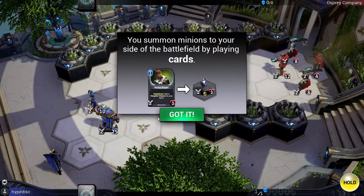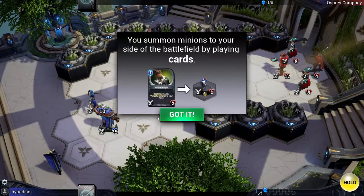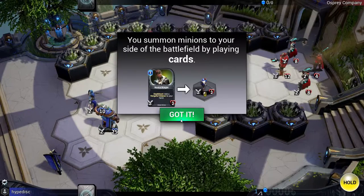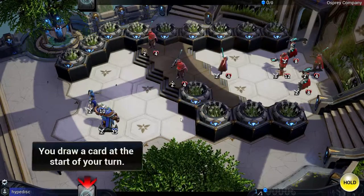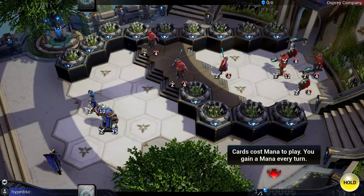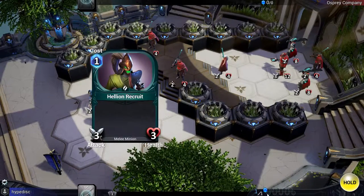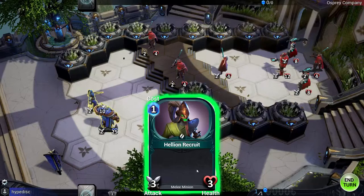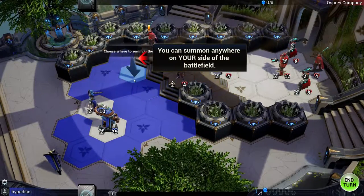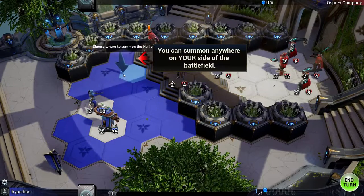You summon minions to your side of battle by playing cards. So the cards are basically just minions. Cards cost mana to play. That cost one mana and I've got one mana — that's held in recruit. And you can put it anywhere on the field, anywhere on your side of the battlefield.